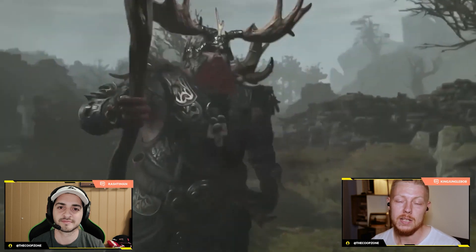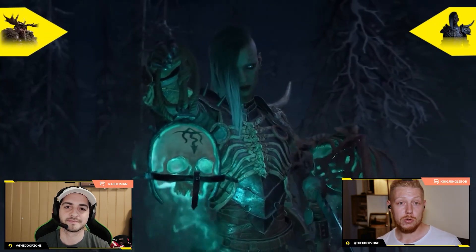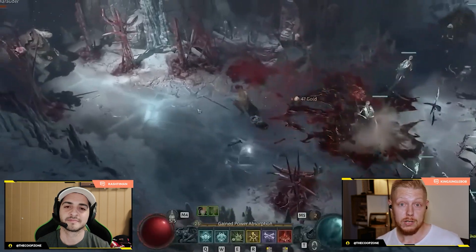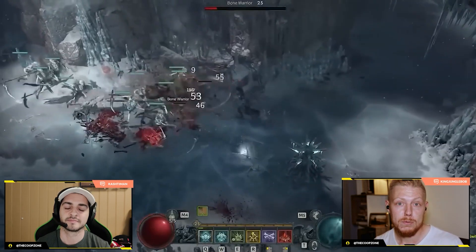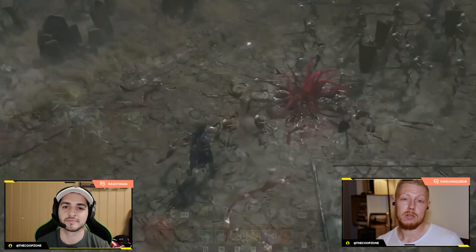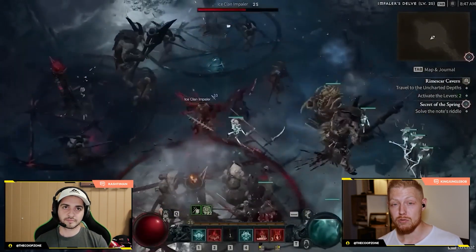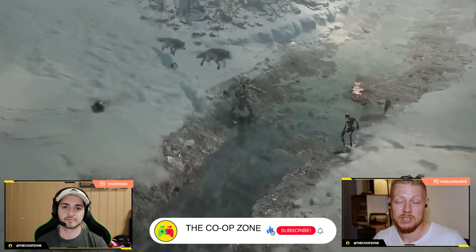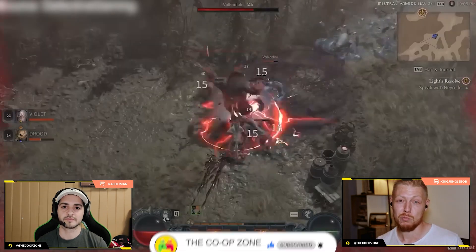Now to the gameplay — still sticking to the co-op — there are possibilities to be really strategic by choosing certain classes that fit each other's needs and skills. So if one player is a beginner, you can choose a class that is less difficult and more powerful. We found the necromancer to be really powerful, so that could be a way to go. But if you want more tips around which classes fit together in co-op, go and check out our video.